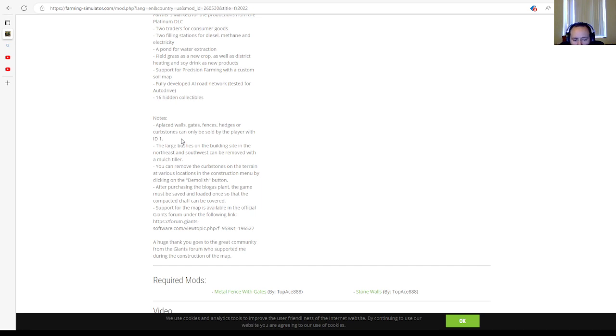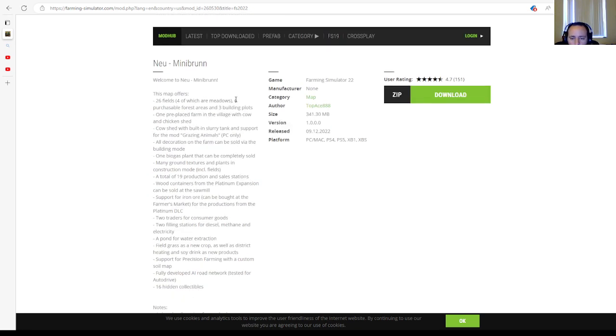A huge thank you goes to the great community from the Giants forum who supported during construction of the map. Required mods are the metal fence with gates by Top Ace 888 and stone walls by Top Ace 888. Category: map. File size: 341.30 megabytes. Version 1.0.0.0. Released 9th of December 2022. Available for PC, Mac, PlayStation 4, PlayStation 5, Xbox One, and Xbox Series S.